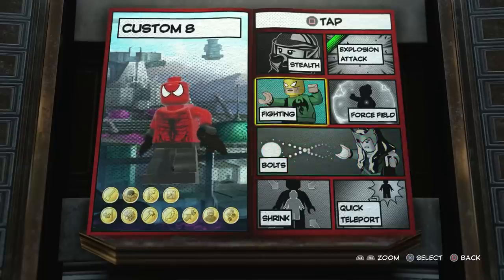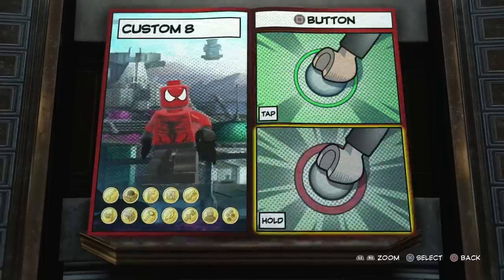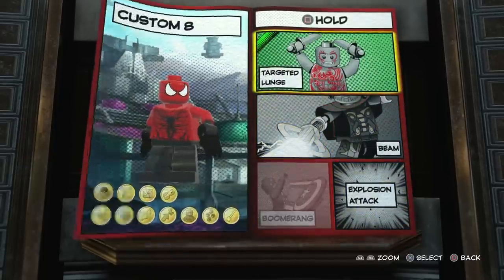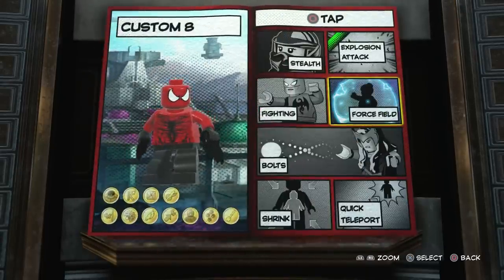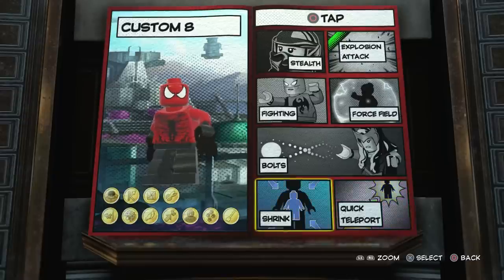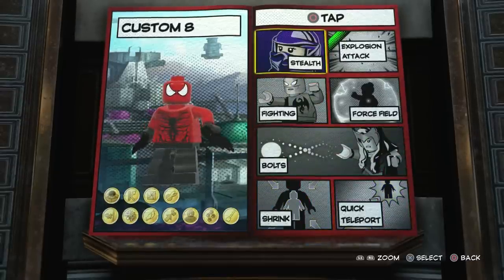For square, on tap square we're going to have fighting. On hold square we're going to have targeted lunge. On circle — a lot of the symbiotes have been made pretty similar, so you kind of just got to do the same thing really. Different designs, more or less.